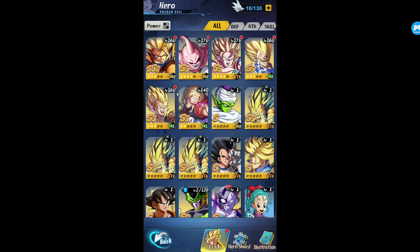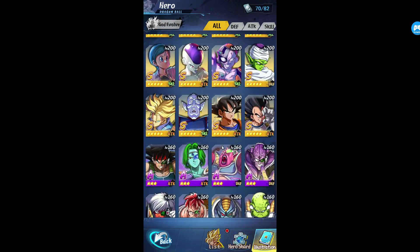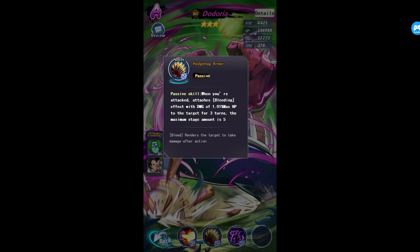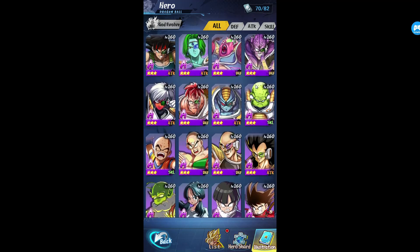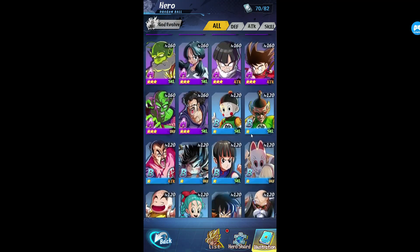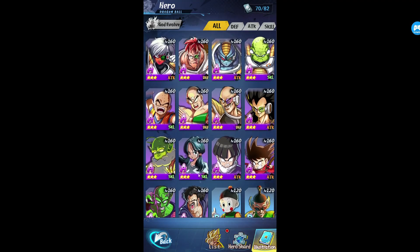And that's it guys, that's basically the bleed team. If you guys want to do a bleed team, those are basically your best options for S and SS characters. Now for A characters, they have a few that have bleed. I know Dodoria — if you actually attack him, he gives off bleed. And then Hercule also gives bleed.